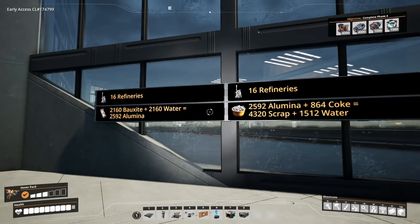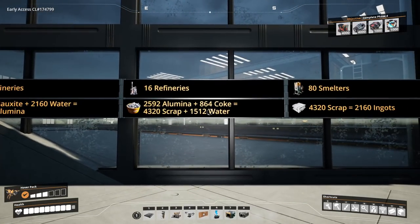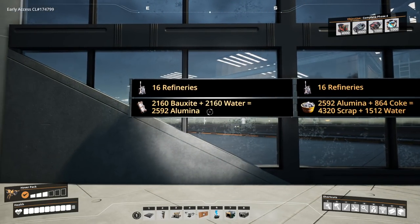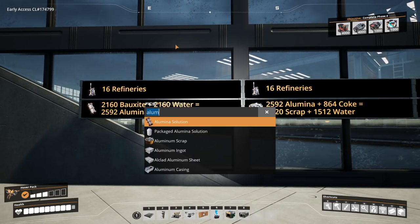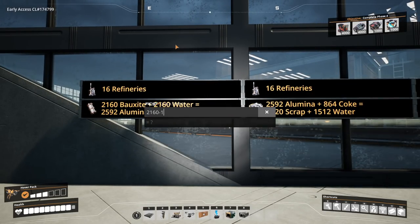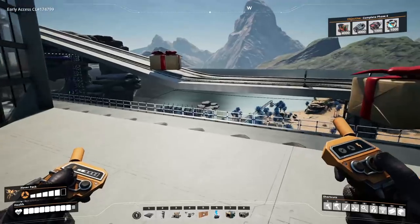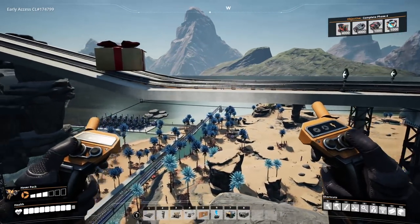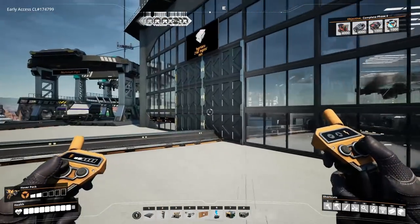We also have a challenge: I get some excess water that I have to deal with, but I also need a large amount of water input. What it actually means is I only need to bring in the net difference: 2160 minus 1512 equals 648 water per minute. 648 water is totally manageable - I only have about three water extractors providing 360 each just to make sure I have enough.